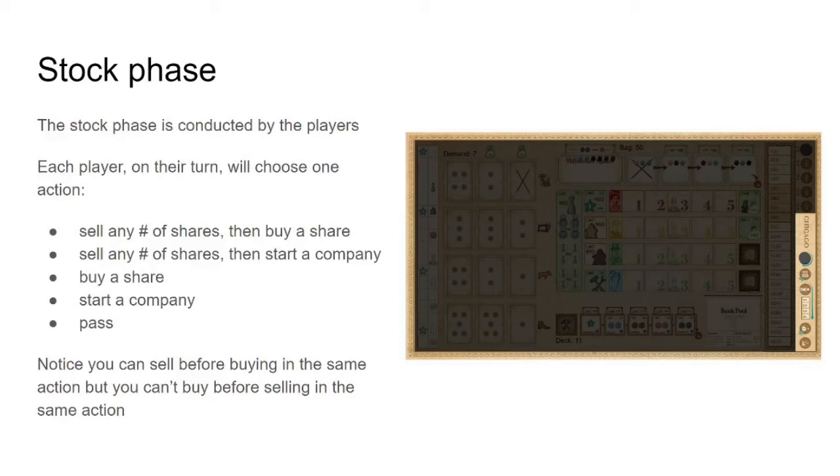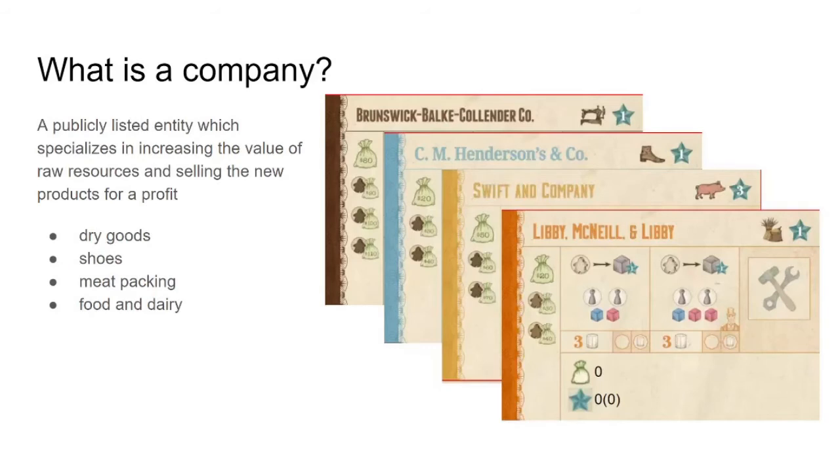So what is a company? A company is a publicly listed entity which turns resources into some sort of manufactured good that they can sell for a profit. We have four types of companies in the game: dry goods companies, shoes, meatpacking, and food and dairy. These four types of companies will have some amount of demand associated with them, and they'll use their factories to make goods that they can sell, hopefully for a profit.